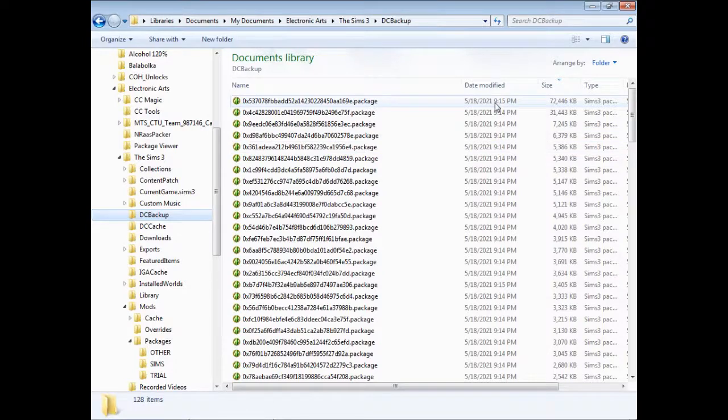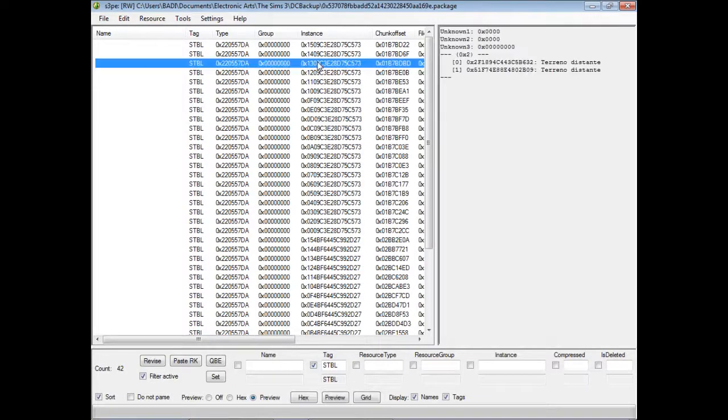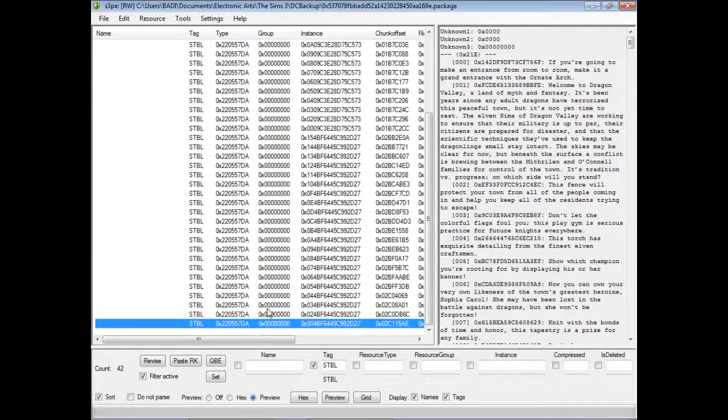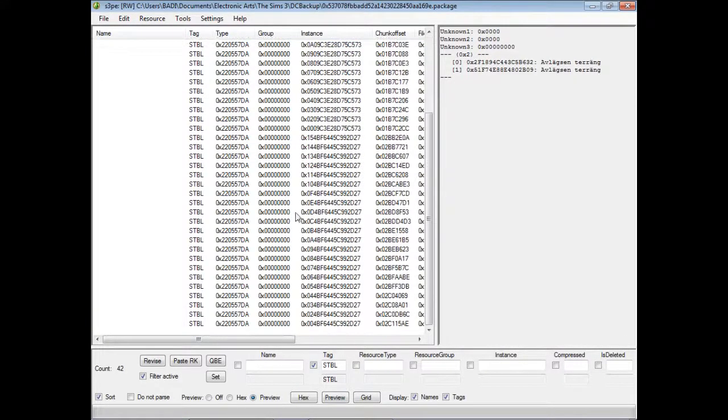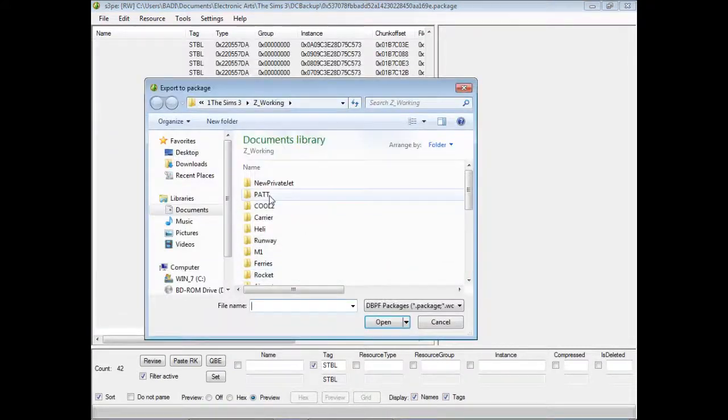Now let's check the STBL data. We may just export every STBL data in the biggest package file, and then import a specific package.